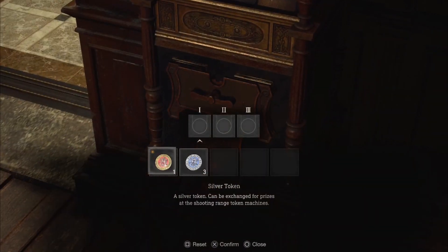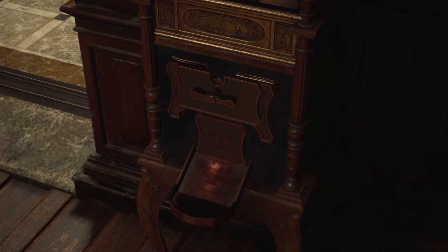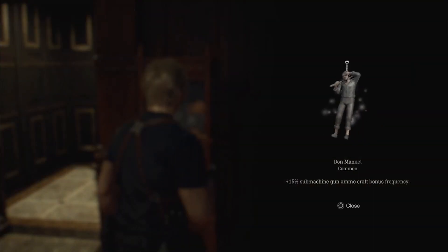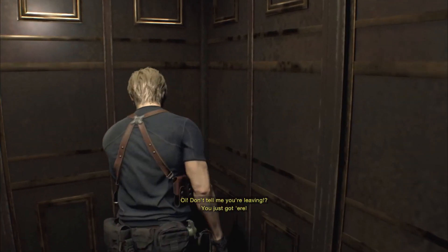I'll use three silver tokens and get a crappy one — whatever. I'll save the gold. Yeah, give me that... 15 submachine gun craft bonus frequency. That's very specific. I'm going to have a submachine gun. Yeah, I'm leaving, man.